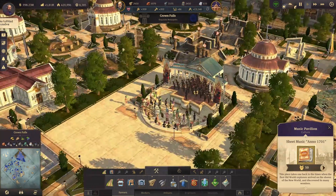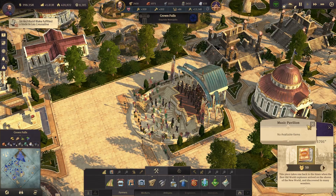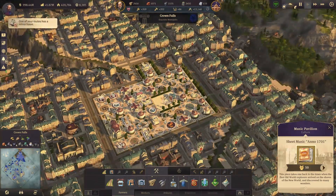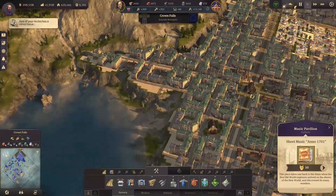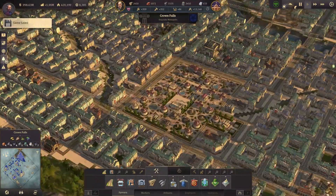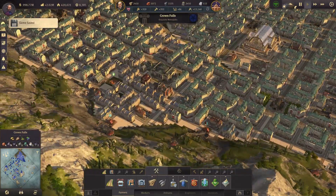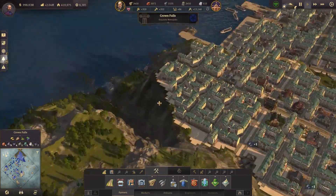I'm really curious if it's possible to get the Anno 1600, 1602, and 1503 music. That would be great — not sure if that's possible. Anyway, this is the island basically. It's pretty nice.